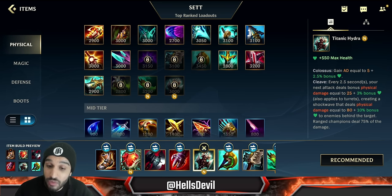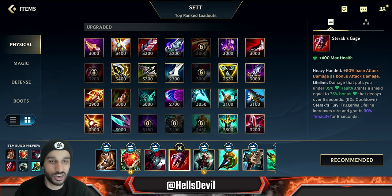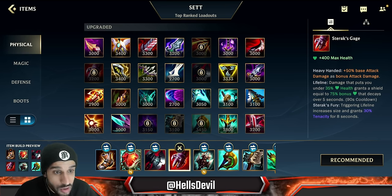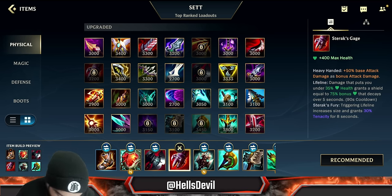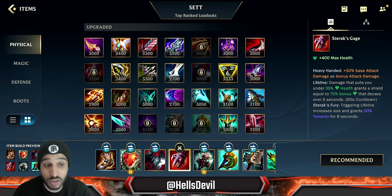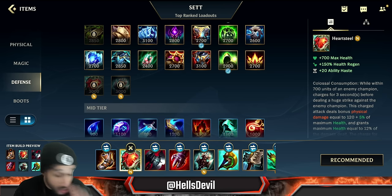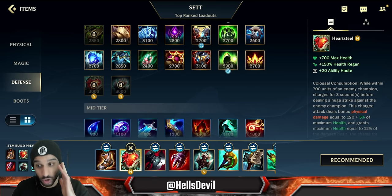I know everyone wants to build Titanic Hydra, and it's good, but I don't suggest it second. Sterak's Gage on Sett is broken — not normal. They think they can kill you and then you get Sterak's Gage, the tenacity, your second ability — it's just so much damage. The beauty is Sterak's Gage gives you a shield based on your bonus HP, and Heartsteel gives you 700 HP and even more bonus HP. This makes Sterak's Gage an insanely good item, which is why I incorporate it before Titanic Hydra.